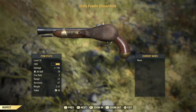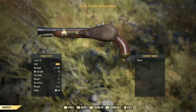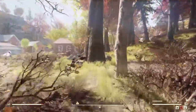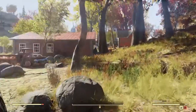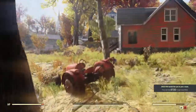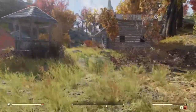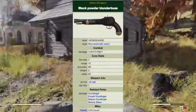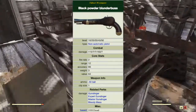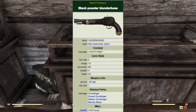Next is the black powder blunderbuss. The black powder blunderbuss is a percussion cap muzzle loader. Much like a flintlock pistol, the black powder blunderbuss takes a .50 caliber ball as ammunition, however has a widened barrel. Visually, there is a bag of gunpowder that comes with the weapon and is used in the reloading animation, but does not use any gunpowder from the player character's inventory or camp. The black powder blunderbuss has no modifications available. It has a fire rate of 2, a range of 12, accuracy of 66, weight of 3, and value of 63 caps. It shoots a .50 caliber ball and the clip size is 1.